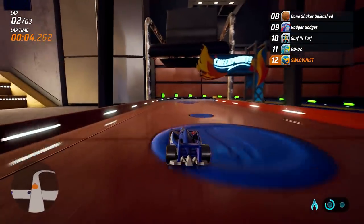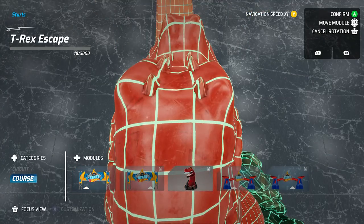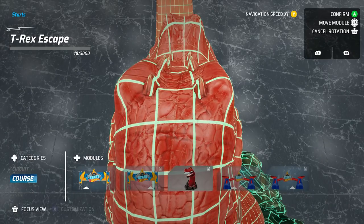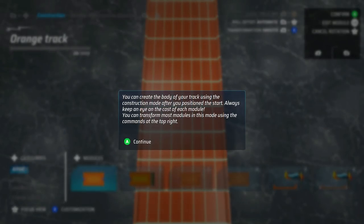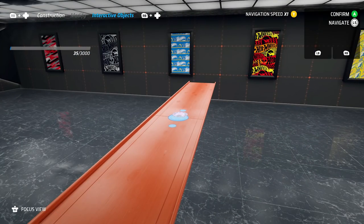For some younger kids playing this game, that might be an issue — they might get frustrated because they lose. But that's where the track editor comes in handy, as you can create maybe an easier track for younger kids, or if you want to make something crazy for a friend to try. I really think that's a neat option. I always love when a company makes a game and offers a way to customize your own tracks. You can unlock additional pieces in the career mode to get different pieces to make more elaborate tracks. It looks pretty in-depth, and it's here for those that want to tinker.